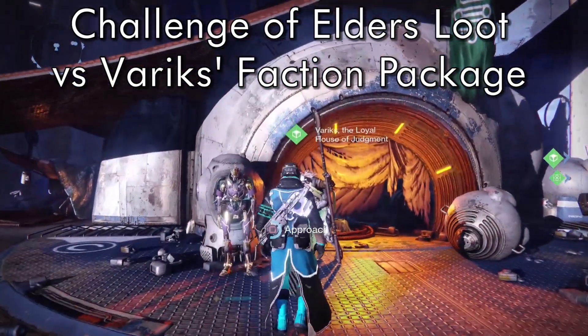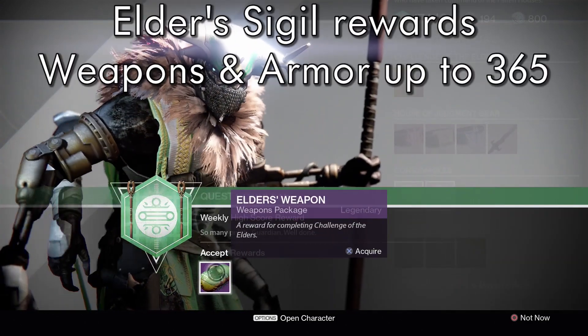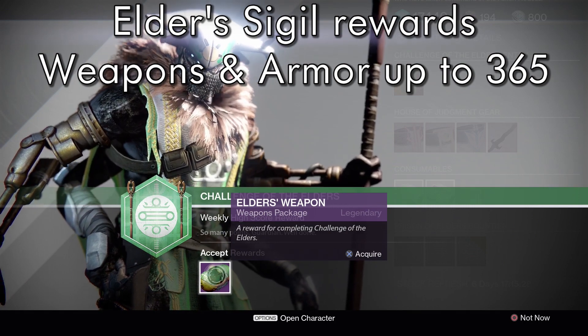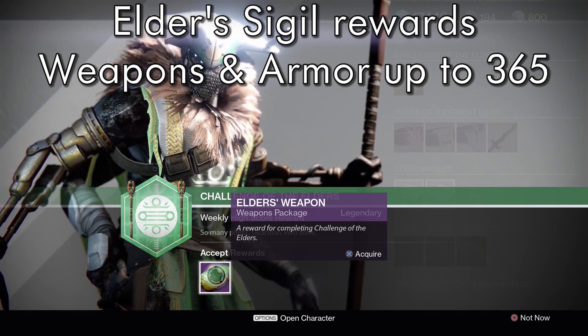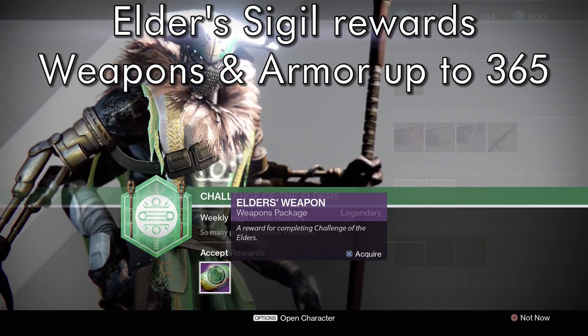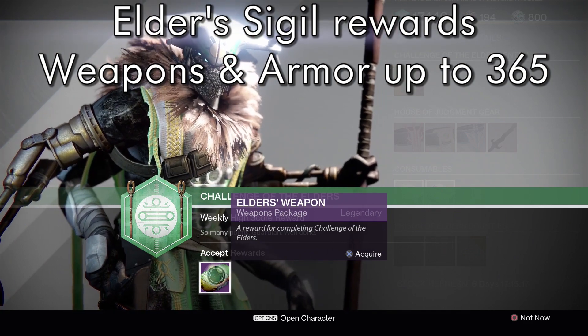I've got some packages to pick up right now. I've got one — it's going to be the Elder's Weapon for doing the Sigil. This is going to be available typically at 365, but no higher. The Sigil rewards for doing the 30,000 and the 90,000 points, those stop at 365. So let's pick up the Elder's Weapon package first.